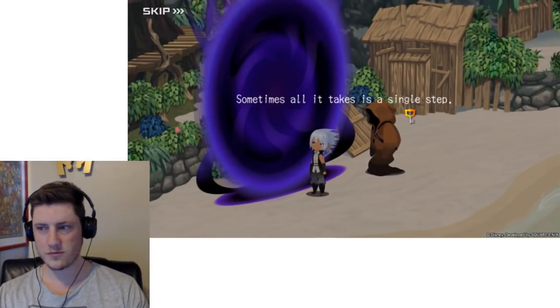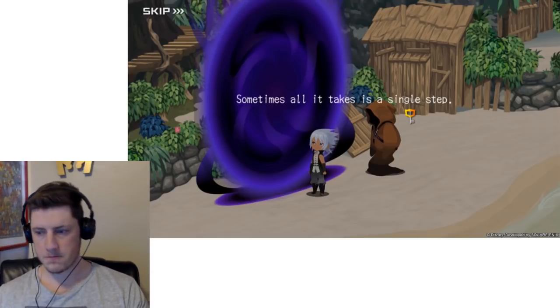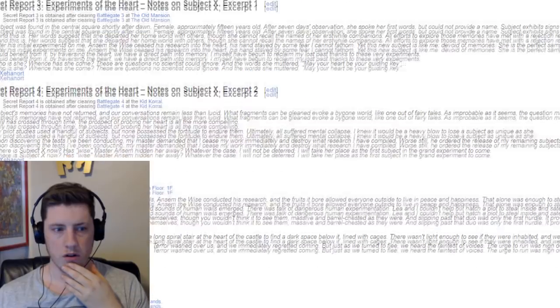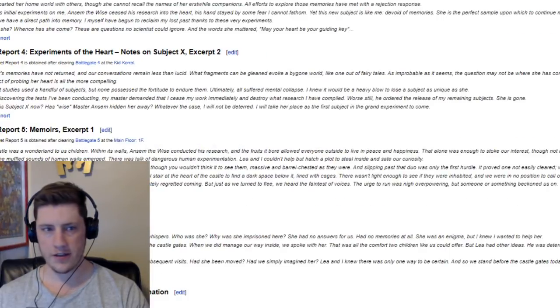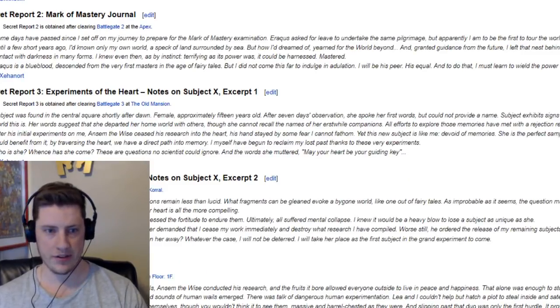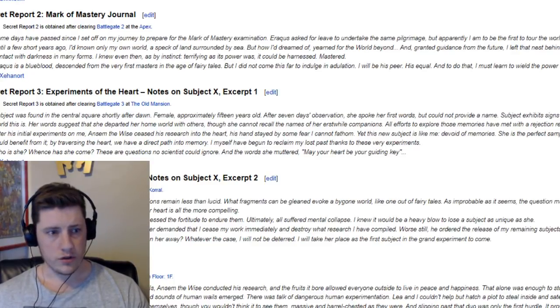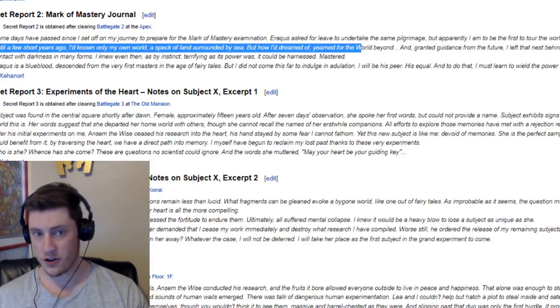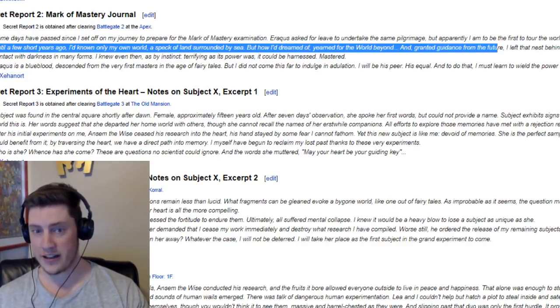The secret reports in Kingdom Hearts 3 talk about young Xehanort on his way to meet his master, going through all these different darknesses. Secret Report 2 basically says: 'Until a few short years ago, I'd known only of my own world, a speck of land surrounded by sea, but how I'd dreamed of, yearned for the world beyond. And granted guidance from the future, I left that nest behind.' So he leaves Destiny Islands with guidance from the future.